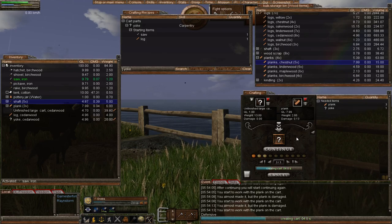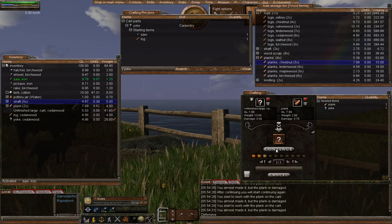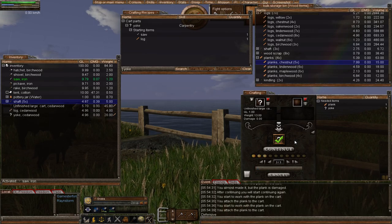Still got three to go but we're nearly there and we're going to be rewarded with a fantastic item. No more walking around, no more suffering with stamina problems, because we'll be on the cart and it won't be using your stamina up. We can travel everywhere and anywhere providing we put land bridges down. Now we just need to add our yoke, which is cedarwood, so let's continue.